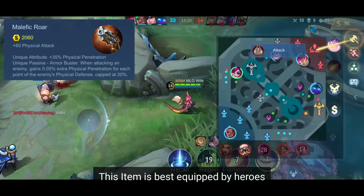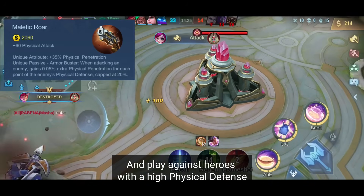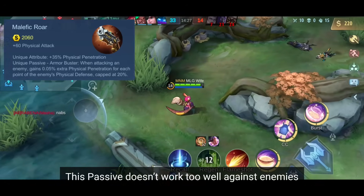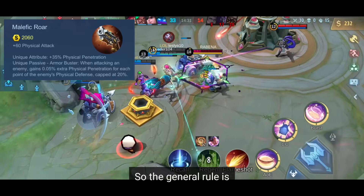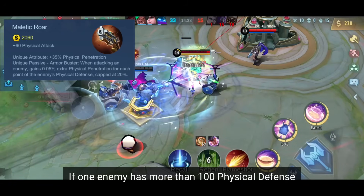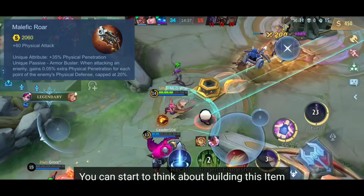This item is best equipped by heroes who aim to deal a high amount of damage and play against heroes with high physical defense. This passive doesn't work well against enemies with low physical defense. The general rule: if one enemy has more than 100 physical defense, you can start to think about building this item. You can always see the stats of enemies in the stats overview.